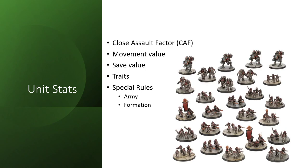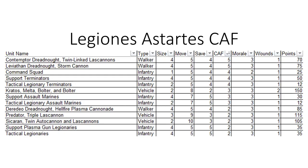Certain formations also grant close combat benefits for detachments. Notably, the Solar Auxilia Pioneer Company grants infiltrate to their infantry and forward deployment to everything else. Finally, scale can help determine who can fire and when, and whether or not you are pinned.